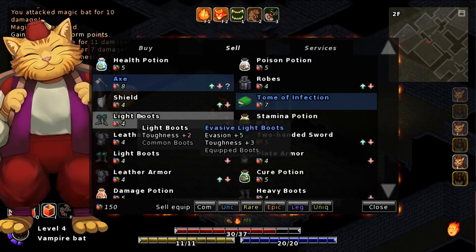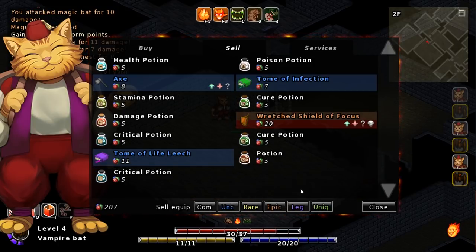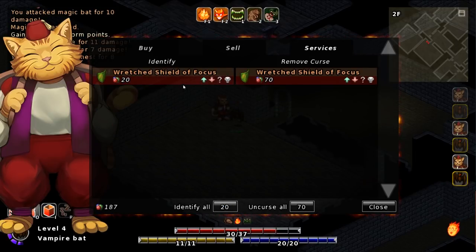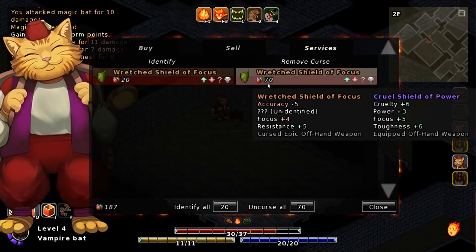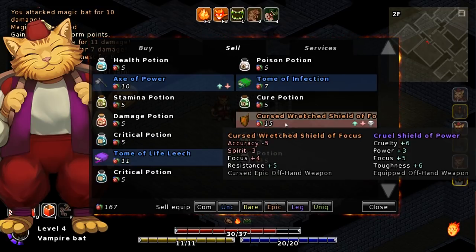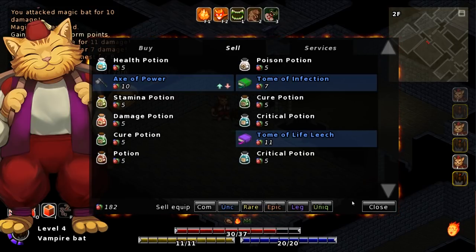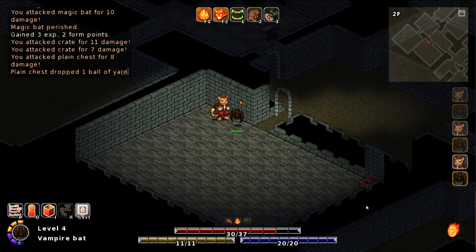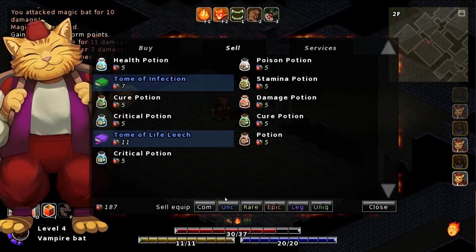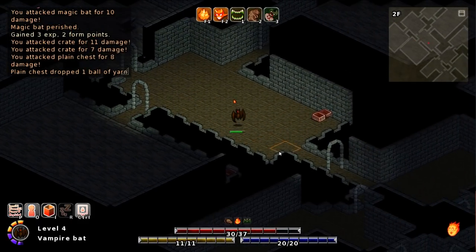Let's sell — yeah, all of this junk. Sell equipment — common. Oh, and there's an unidentified axe in there. The shield is not worth identifying. Axe of power — it's probably better to go with the axe of power than the regular sword. Sell equipment — common. That's a nice feature. I mean, all of this is a nice feature. I like this roguelike, it's fun. It's a bit slow, but a lot of that just has to do with the genre more than anything else.